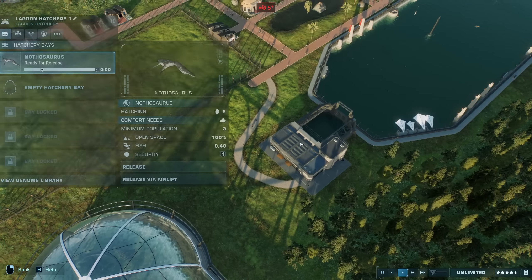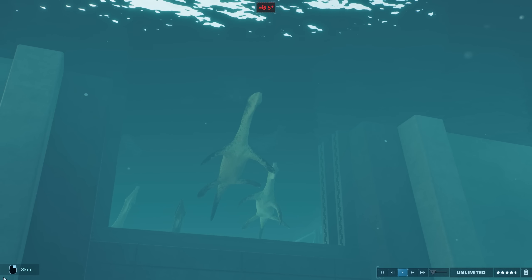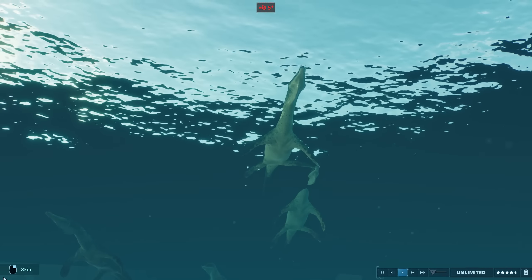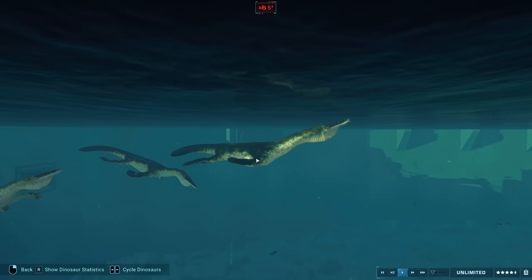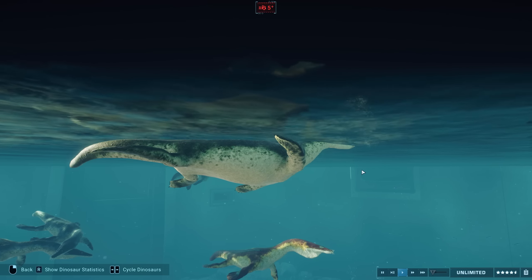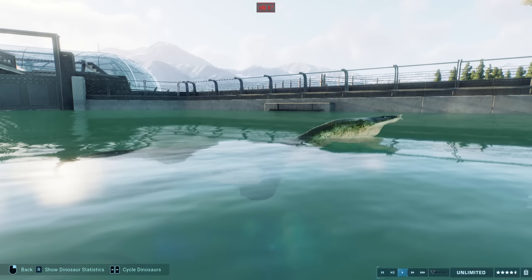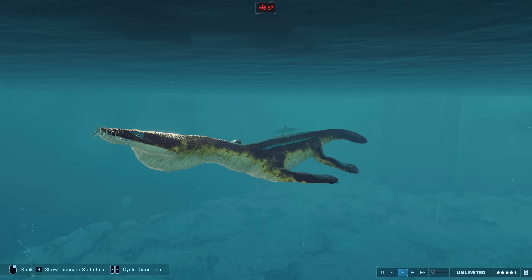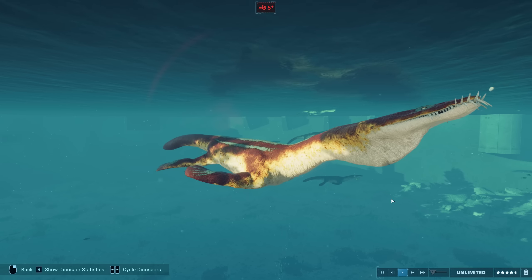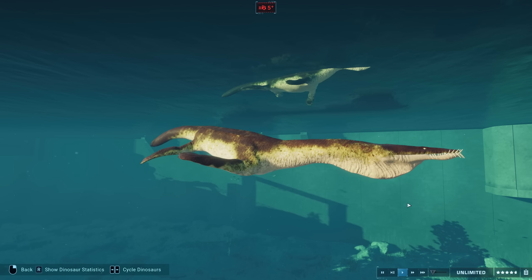Next, over here we have our single aquatic creature — another Nothosaurus mod. I'm not going to talk too long about this one because we have done all the fun paleo facts for the Nothosaurus in the past. It is by HocAl1215. It is a sauropterygian reptile — a group of aquatic reptiles that evolved from land-based predecessors. Nothosaurus appeared in Camp Cretaceous, and we showcased a Camp Cretaceous-inspired version fairly recently, but this is a much more realistic aquatic version of the same creature.